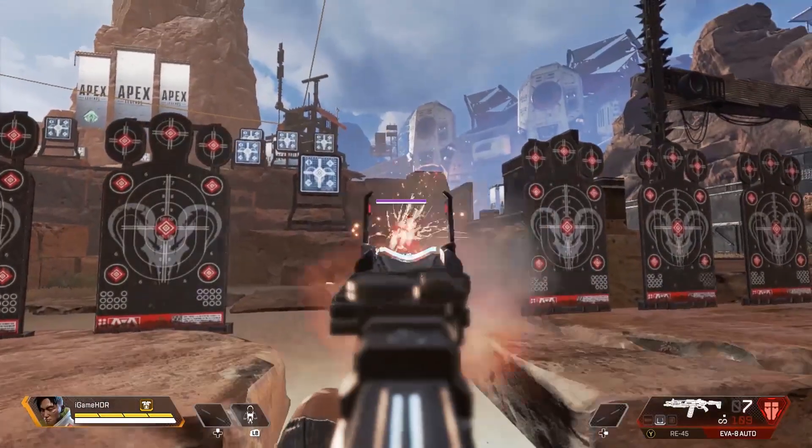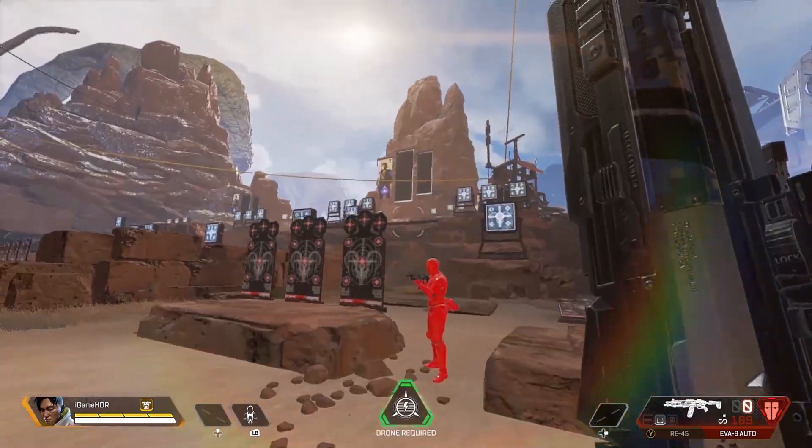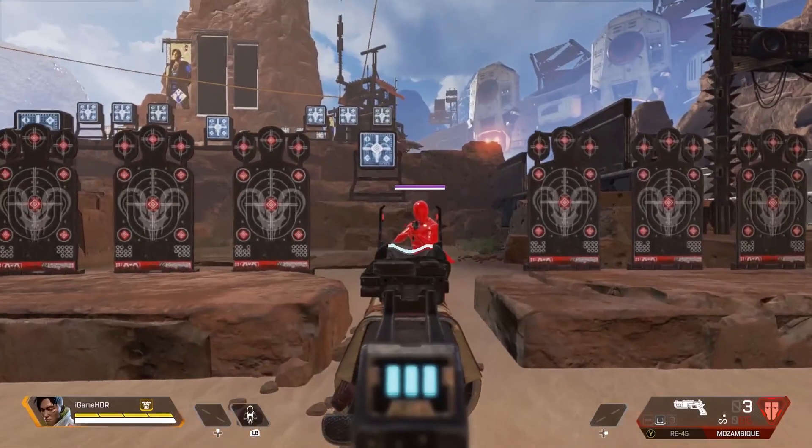The numbers on the actual targets are still accurate in games, so no need to worry that you're getting headshot for 99 damage by an EVA-8 — unless they have a double tap hop-up, in which case see you later, kid.